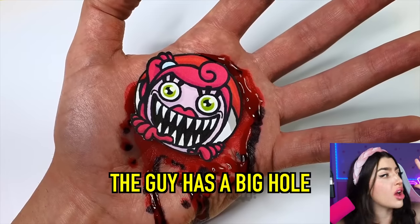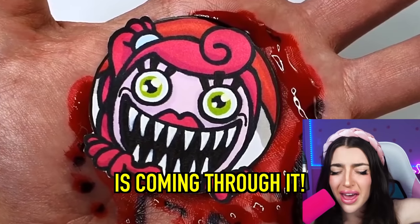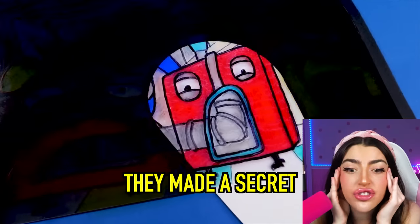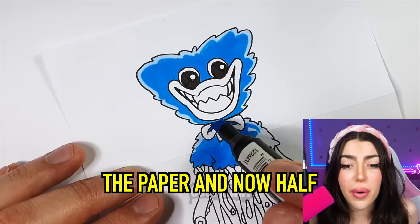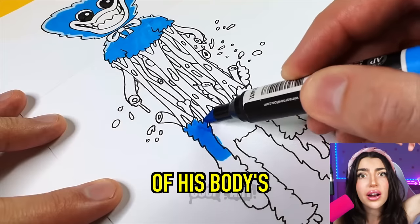The guy has a big hole in his hand and Mommy Long Legs is coming through it! No way! They made a secret hidden picture! They just unfolded the paper and now half of Huggy Wuggy's body's on top and the second half of his body's on the bottom!